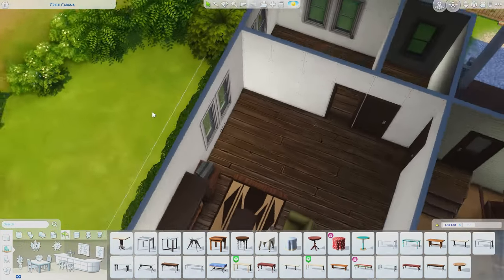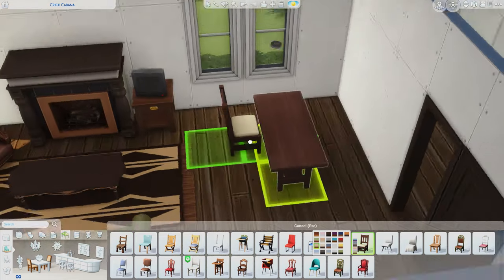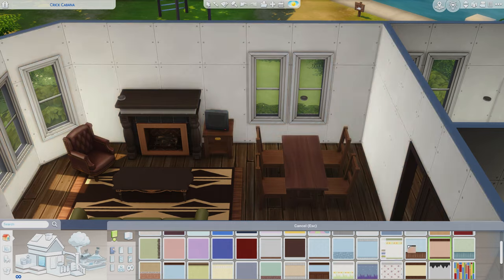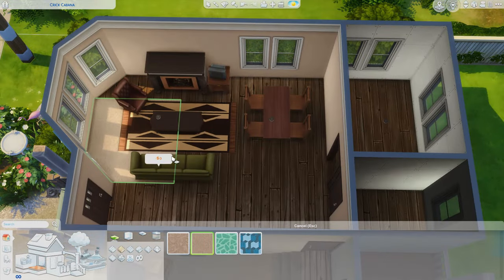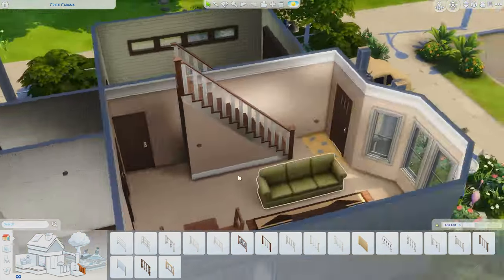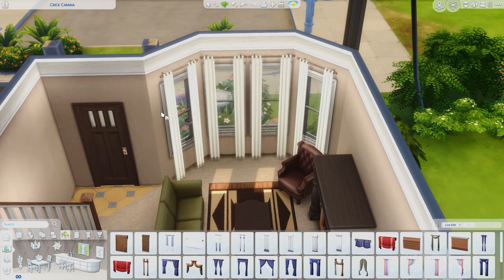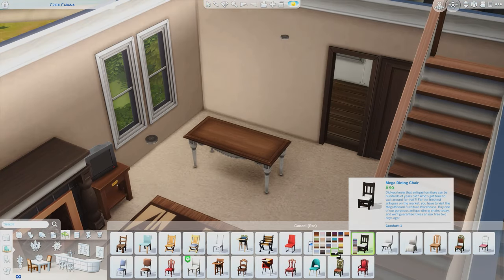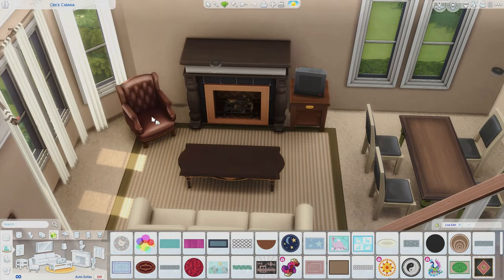The initial vibe of this home was quite different — I was going for a more rustic, cabin feel, but I was like this doesn't really fit a young family. I want something lighter, simpler, and cleaner. I also used carpet — I don't usually use carpet but it is very realistic, especially for lower income looking homes. I wanted it to still have slight rustic vibes but be light, beige, and clean with just a slight suburban feel.